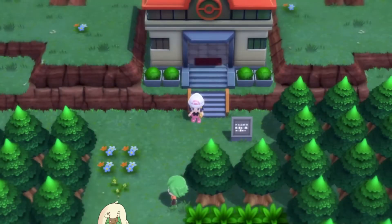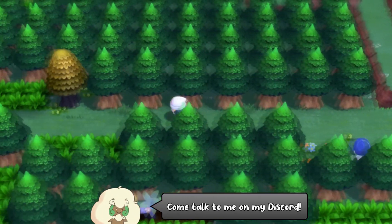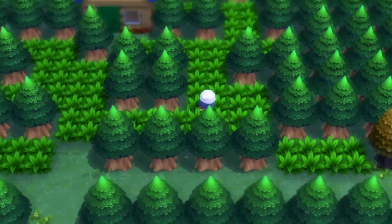You can start off by flying over to Route 221 in South Sinnoh. From the Romanus Park exit, you can come over to the left. You'll see this house in the middle of the woods over here — it looks just like this.